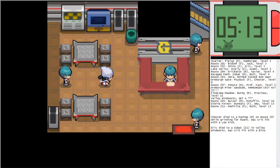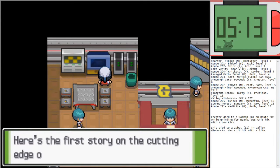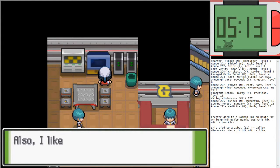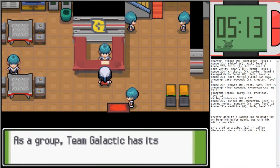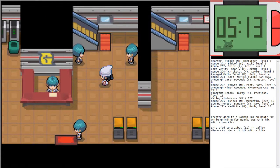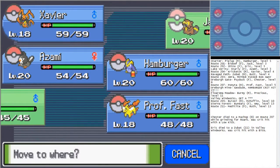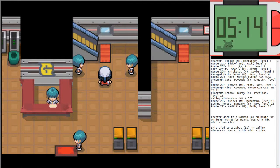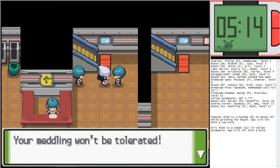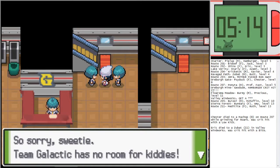'Are you here to donate your Pokemon? If you're not, then kindly get off our property.' Team Galactic trash. Now since I think the correct way to go is marked by the plaque, let's see — switch up with Jack since this will be a double battle. 'Acquiring Pokemon for our most astonishing undertaking — your meddling won't be tolerated.' And I think this is our first introduction to the female grunt sprite.